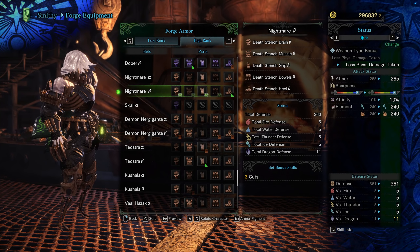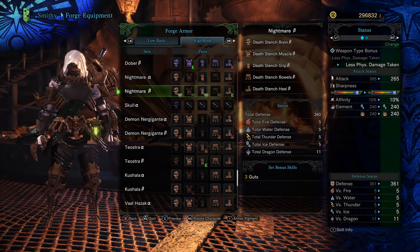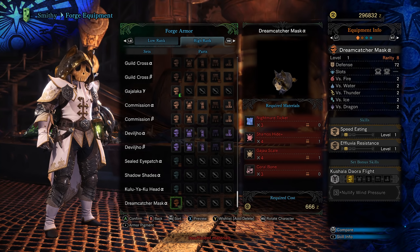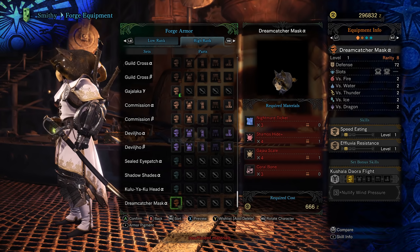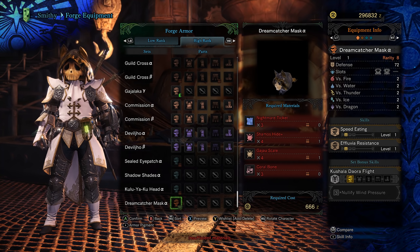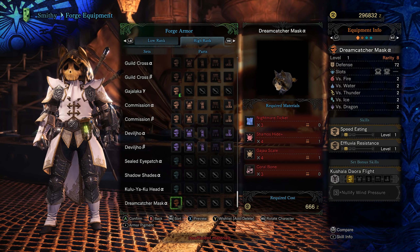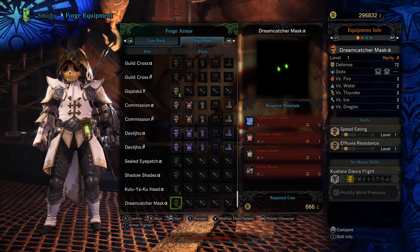This is really cool — I'm not sure how he's managed to do this, but props to him. This is the Death Stench equipment set, and he's managed to make our body invisible with it. That is so freaking cool — absolutely love this, it looks amazing. We've also got the Dreamcatcher Mask, which needs three Nightmare Tickets and Shamos Hide — I love the way it looks, I wish we could get it as layered armor. It's got Speed Eating and Effluvia Resistance with a level 2 and a level 1 decoration slot. What would be really cool is to make equipment for the new monsters, using Low Rank or Leather Armor as a base and transitioning it into new Gamma Armor sets.